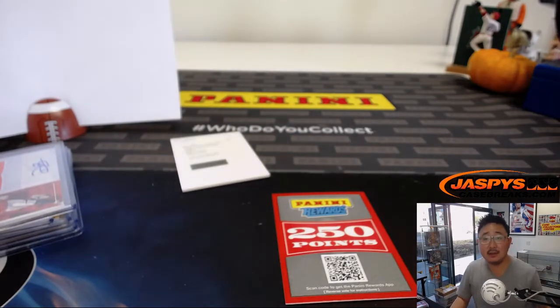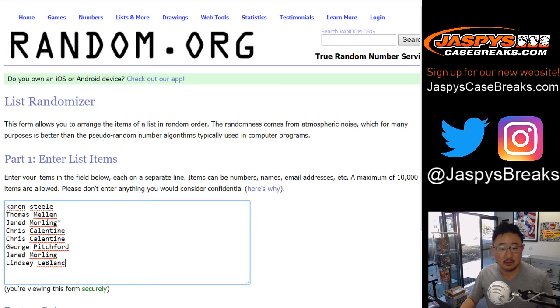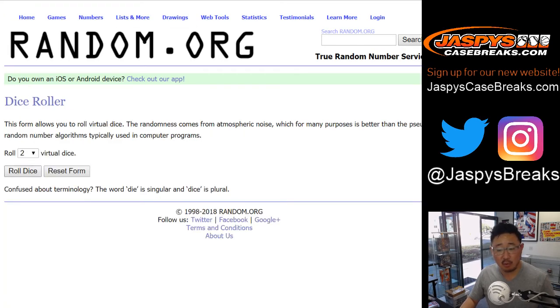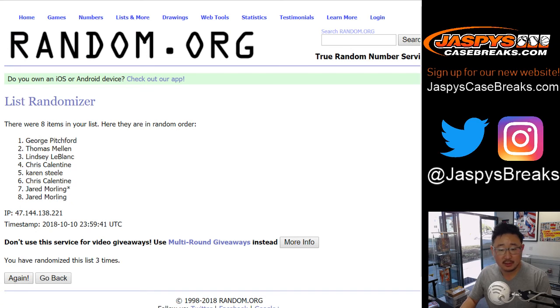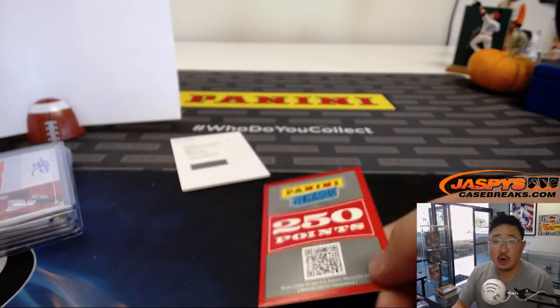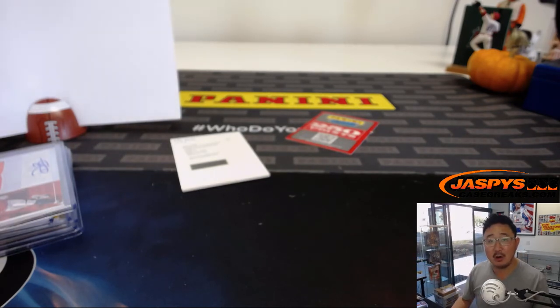Points to randomize to somebody — everyone has a chance. Name on top, we'll get it after five times with three and a two. After five times, Lindsey with the points. And there you have it, folks. Joe for Jaspi's CaseBreaks.com. We'll see you maybe for the second half — second half divisional of that inner case — and we've got another inner case, so we'll keep running this back. Thanks, everyone. We'll see you next time for the next break. Bye-bye.